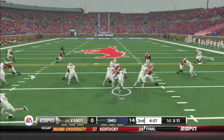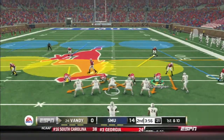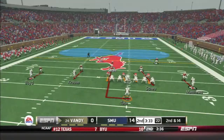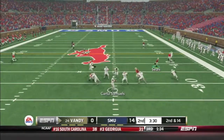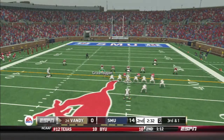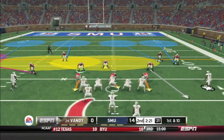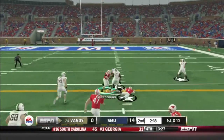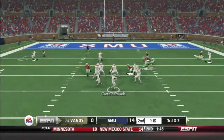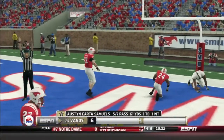Here comes Curtis Samuels with an orchestrated drive. Nice run by Wesley Tate, another first down off the run. This team is a way bigger run team than Texas Tech — Texas Tech was an air raid, Vanderbilt is a heavy run team. Curtis Samuels throws and finds Krause up the middle for a first down. Big third and one — Wesley Tate just gets enough. Kimbrough gets a first down too; it doesn't matter who they have in the backfield, they just keep getting first downs. Samuels play action, finds Matthews up the middle — touchdown Vandy. Maybe a little unnecessary roughness, but doesn't matter.